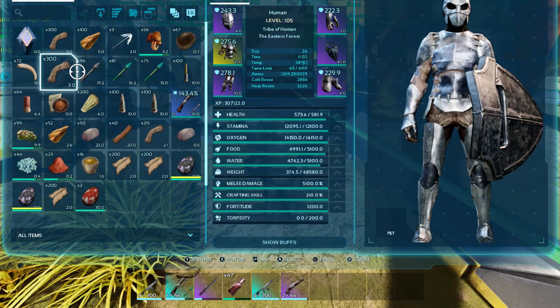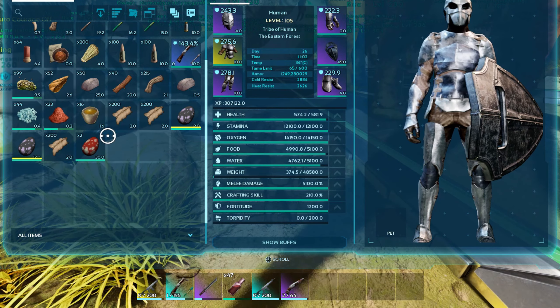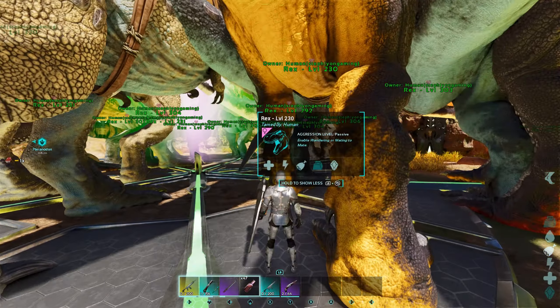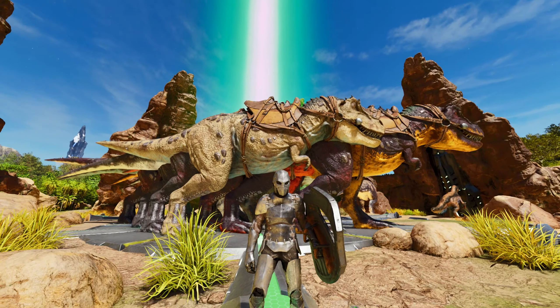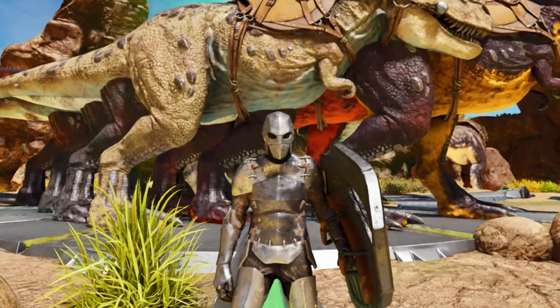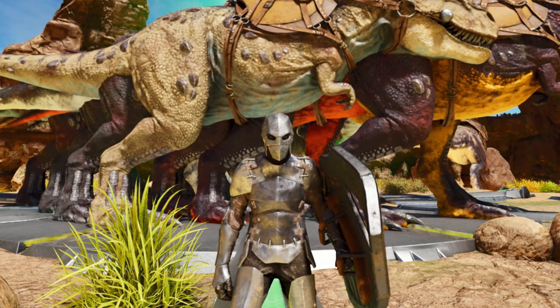For your character, make sure to have some good armor on you and some medical brews in hand just in case anything happens. If you're worried, bring 100 shells and a good pump shotgun in case there's just a little bit of HP left and your Rexes are dying or almost dead — just to help them out.